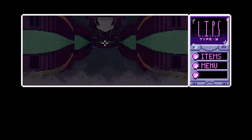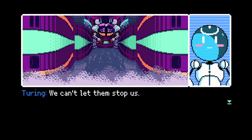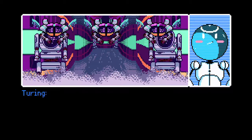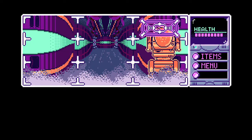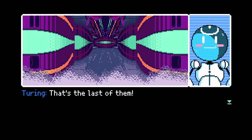Wave three is done and now we have wave four, which is quite possibly the hardest wave. We have three flying guys and two of the bigger robots — the bigger robots take three hits to go down. Take advantage of that overlap strategy. As you can see here, we're going to start on the left, go center, and then just stick to the top. And that is how you want to get that wave done.